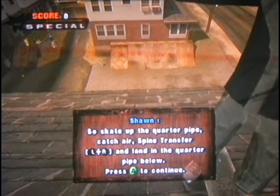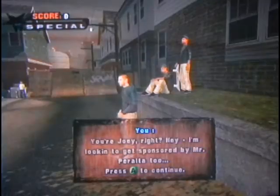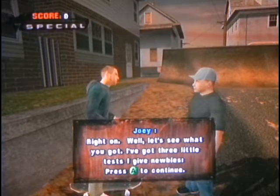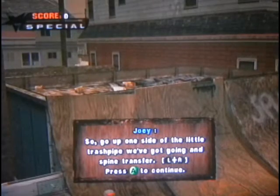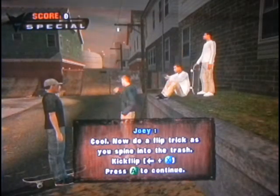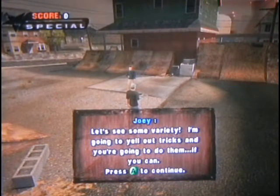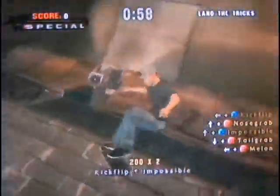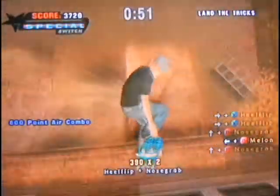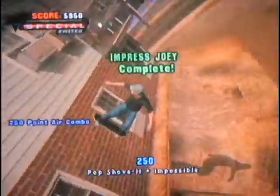So skate up the quarter pipe, catch air, spine transfer, and land in the quarter pipe below. You can actually get a lot of rotations from doing spine transfers down, and you can also get your air transfers from going across those rooftops. Now do a flip trick as you spine into the trash. Let's see some variety - I'm going to yell out tricks and you're going to do them. Just land all the tricks on the list, do two or three at a time. The only thing that might trip you up is the spine transfer kickflip into the trash - just make sure you don't press the left trigger too early or you might do a pressure toe flip. You've got to do the right trick. That's pretty much it for this goal.